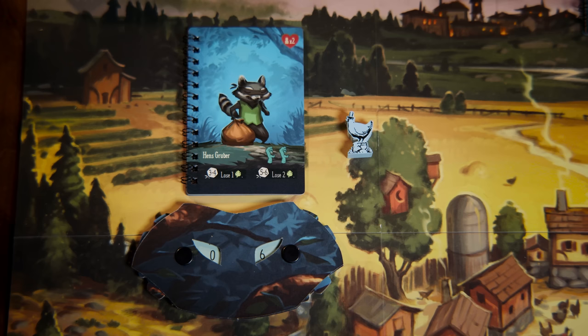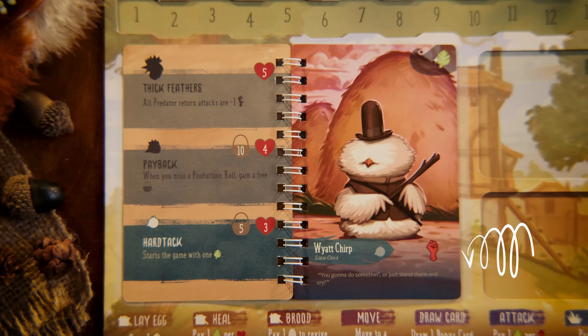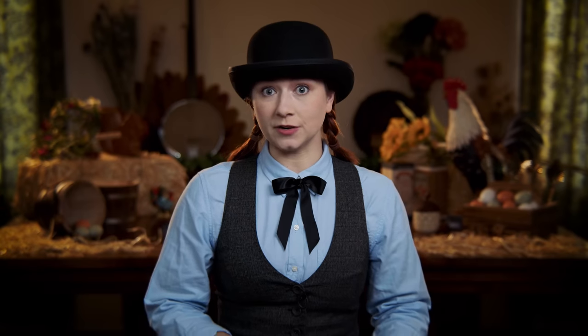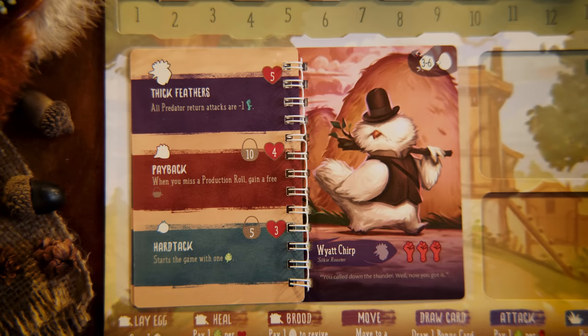The attack action can happen in any location as long as you are in the same location as the enemy you are attacking. The only exception is the outside grub, which can be attacked from any outside location. Your attack strength is the number of chicken fists shown on your chicken book. To deal damage, spend one food per point of attack strength to do that much damage. For example, if you have one chicken fist, you may spend one food to deal one damage. If you have three chicken fists, you may spend up to three food in a single attack action to deal up to three damage.